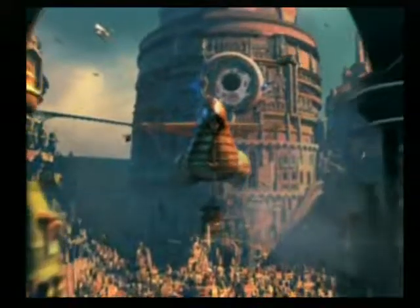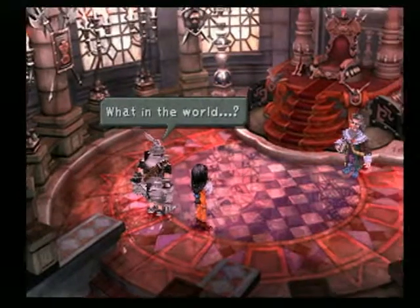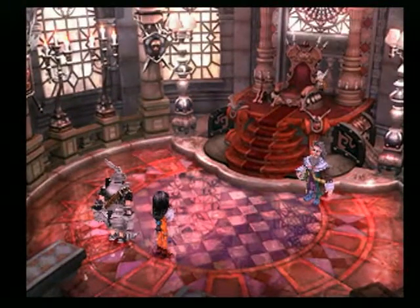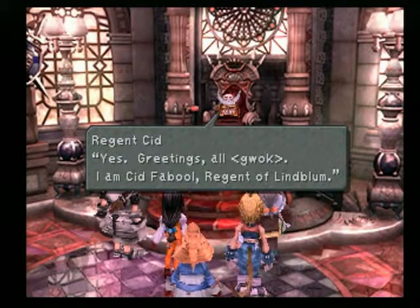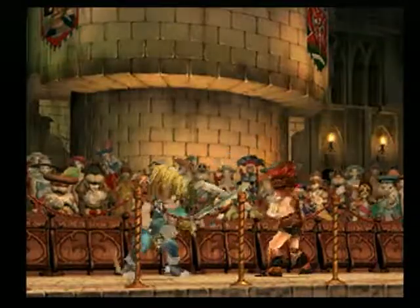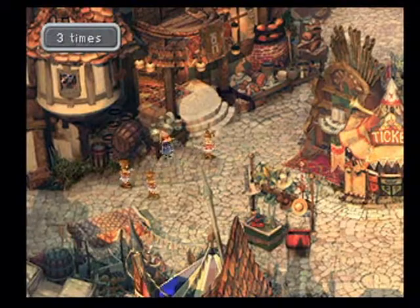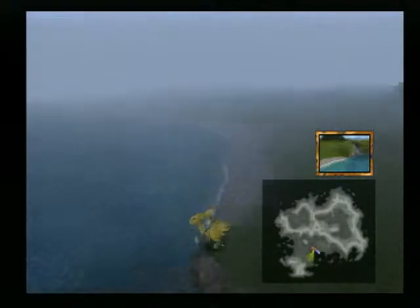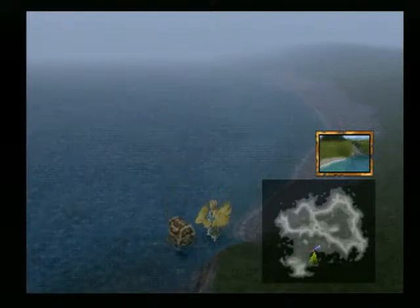Final Fantasy IX also introduced a number of unique airships, such as the Prima Vista. Not only a vehicle, this grand vessel also became the setting for many of Tantalus' plays. Cid made his appearance as regent of Lindblom, though in a different form than the one players had been used to. After being caught with another woman, his wife transforms him into an insect, and it is in this state that Zidane finds him. A number of mini-games were available to players who wished to take a break from the main story, from complex diversions such as the card game Tetra Master, to simple activities such as jumping rope. There was something for everyone. Dedicated players could even unlock a feature that allowed them to use a chocobo to hunt for buried treasure.